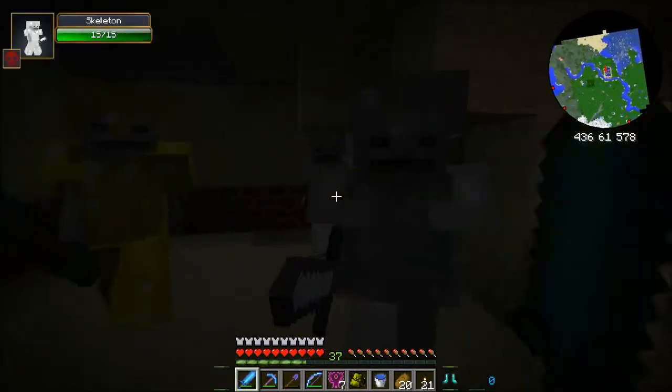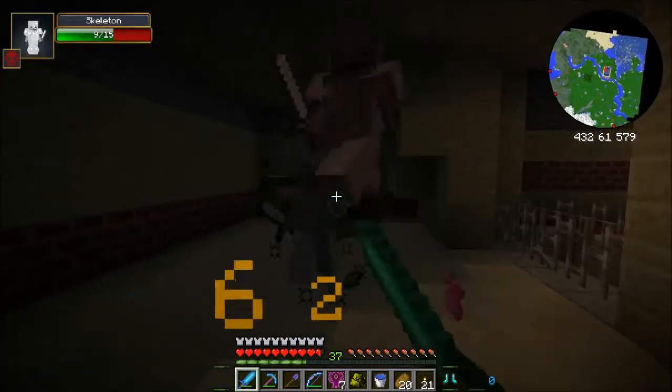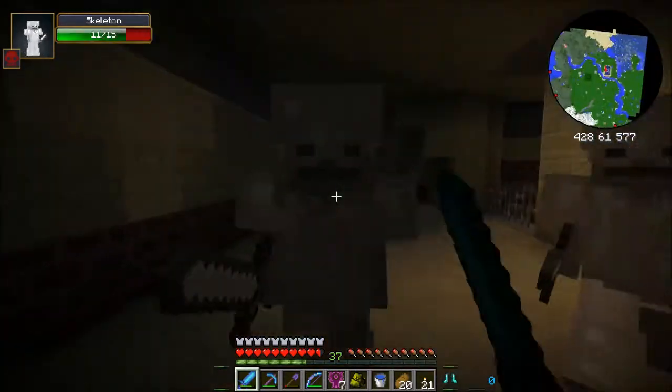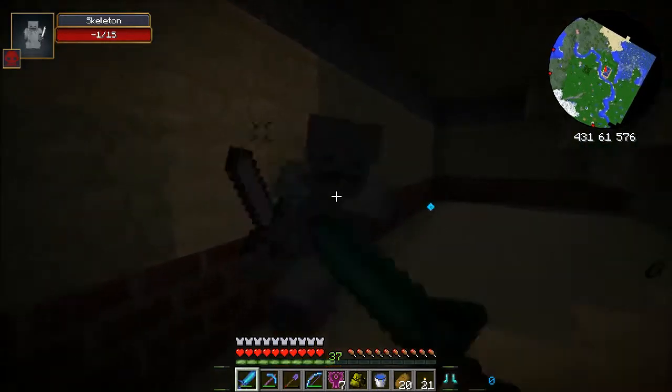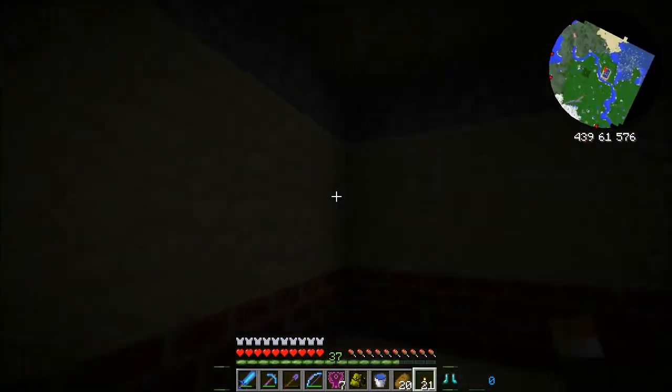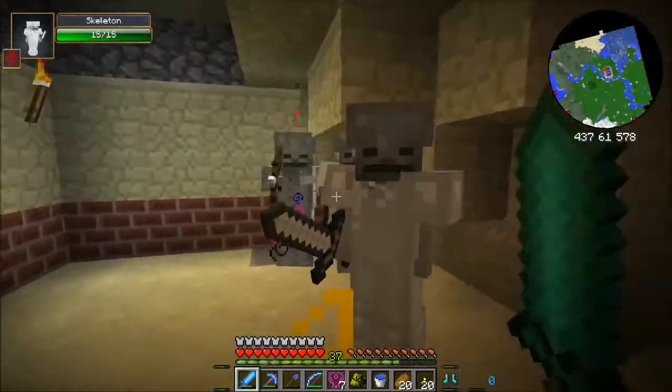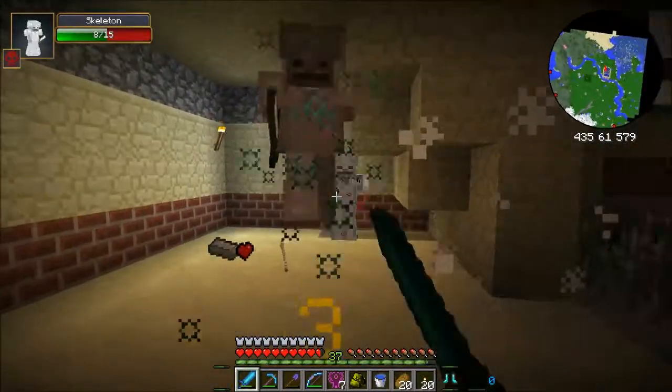I didn't actually know they had their big ones that had these basements. Oh, they go down again. Oh, that guy's got a spear. Pretty cool. Not very powerful though, because he's only got gold armor on. It's taking a little while to kill these guys. Their iron armor is actually pretty useful.